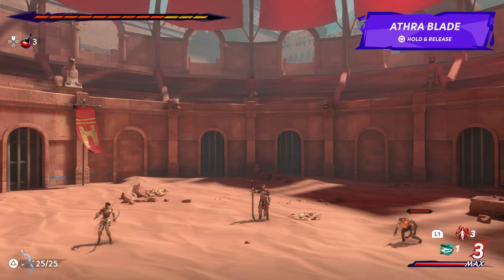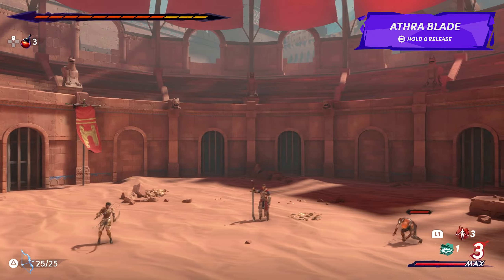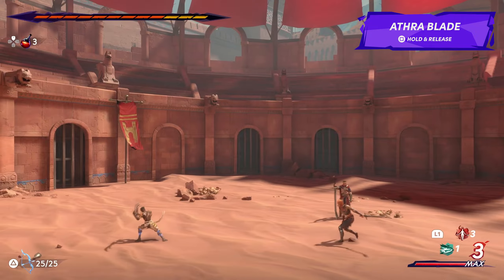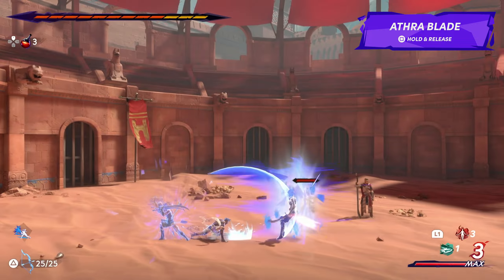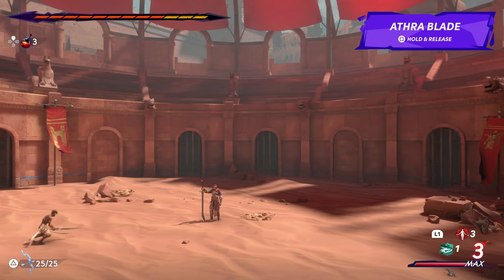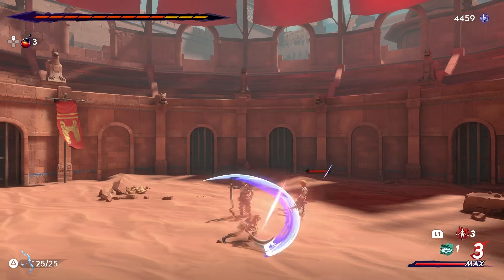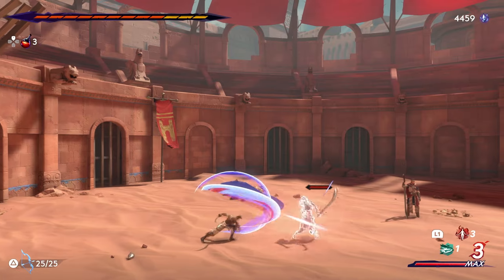Sargon can also send out an athro blade projectile by holding down the melee attack all on its own to strike foes at a distance. And once you've unlocked Shadow of the Simorgue, Sargon can clone his current position and action, allowing you to project two athro blades in quick succession to one another. The first two strikes of Sargon's basic melee combo can be cancelled at any time with either a parry, dodge, or jump.